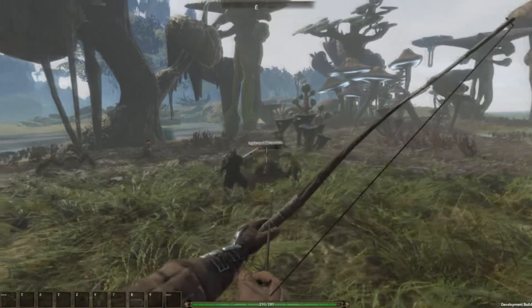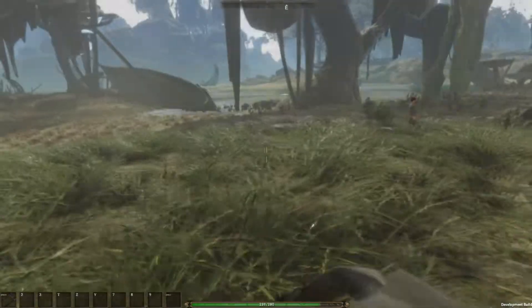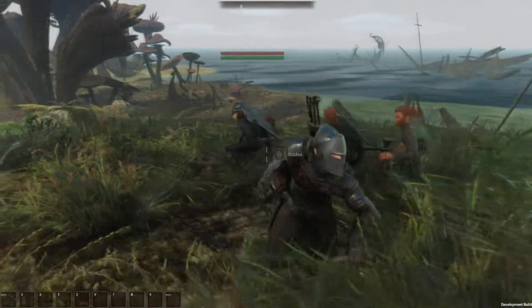You can disable the hit markers in the general settings for melee, range, and magic separately, so if you only want hit markers to appear for bows, we have support for that.